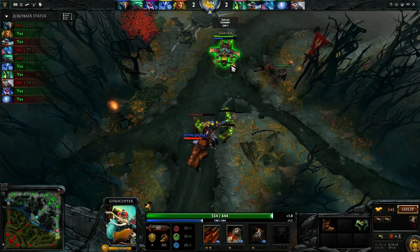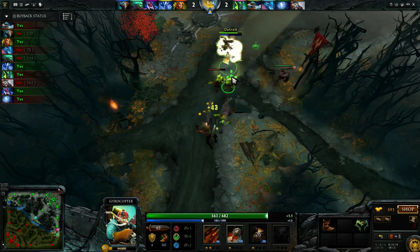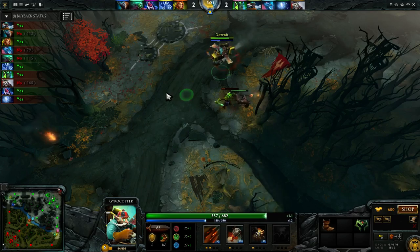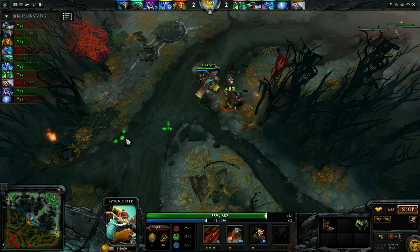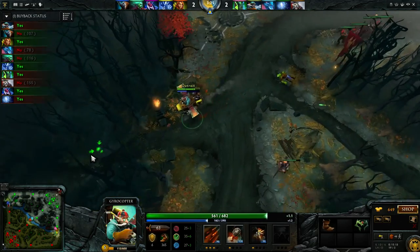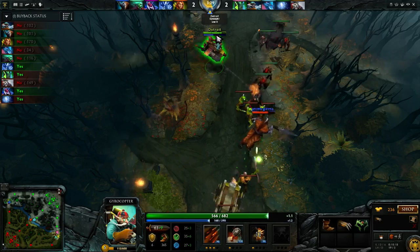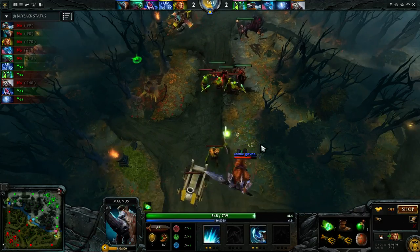I activate my Flak because I know his wave is going to be pushing in — I want to harass him. I do miss some CS there, but that's fine. I don't want two waves underneath my tower; it just gets messy. You always want to try your best to hold lane equilibrium, considering the enemy's waves and whether your support is pulling.